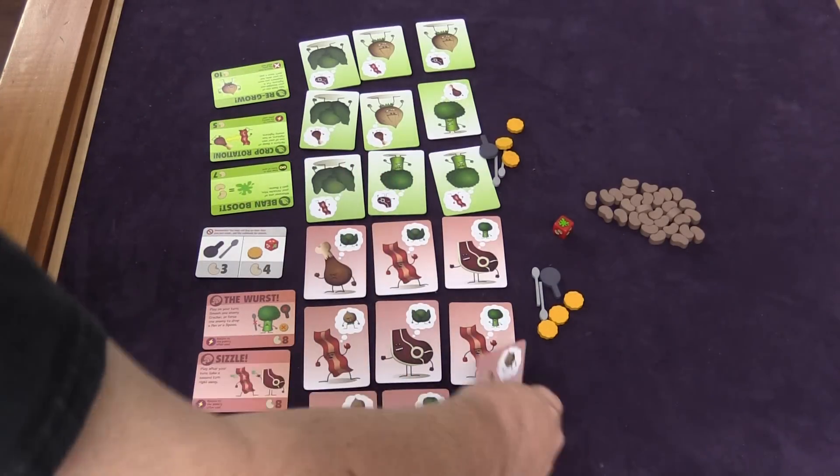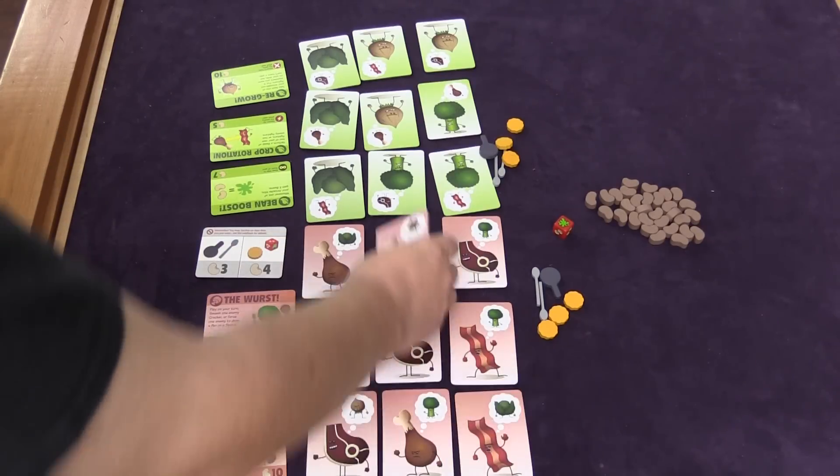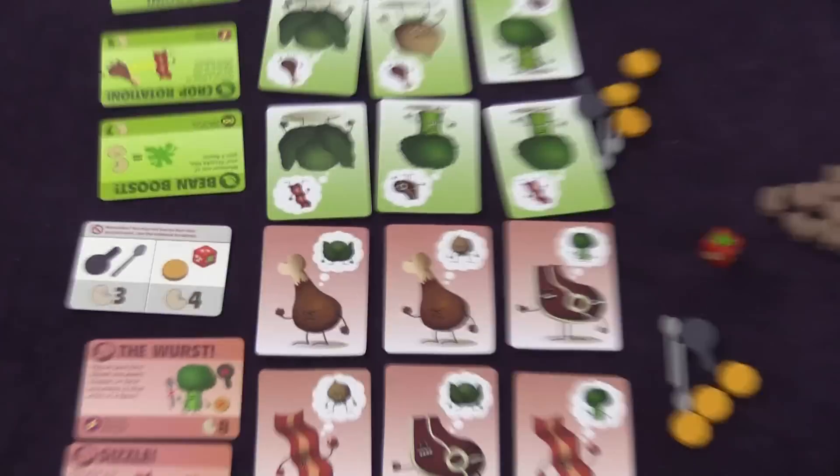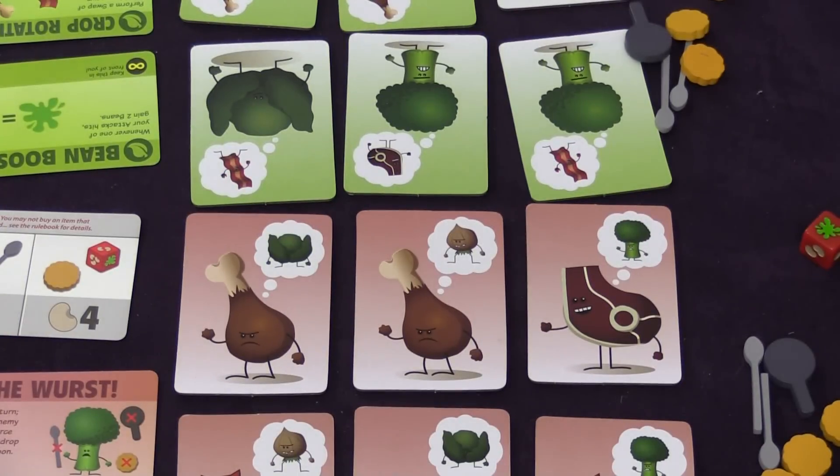Another thing you can do is switch two of your fighters — if the fighter's carrying anything, so be it. And then the final thing you can do is attack. When you attack, you can only attack your mortal enemy — the one you're thinking about — and only someone you're adjacent to.